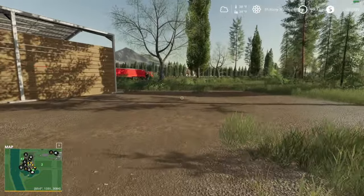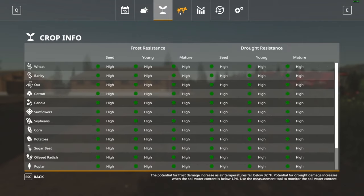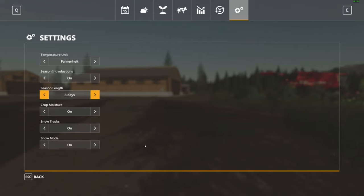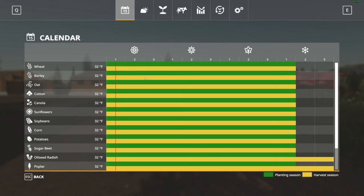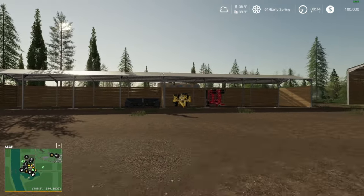I kind of looked around this map the other night for a couple minutes and I am all in. I think this is the map I want to play. It is Seasons ready - you can see we do have Seasons turned on. Nine days is not going to work; we're probably going to go with three days. I've not set up Seasons before. I'm running the simplified European geo so I get winter - it's the same one we've been running in multiplayer.